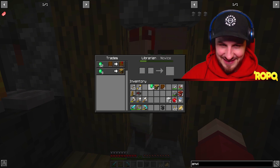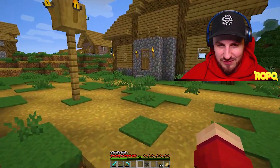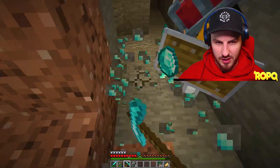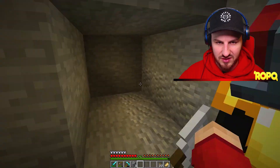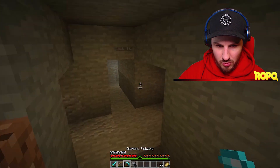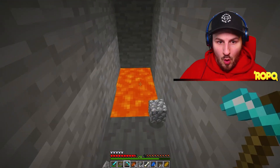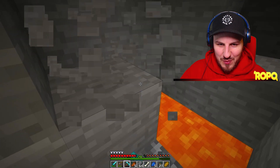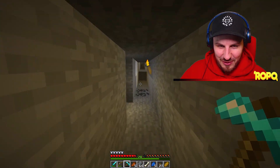Despite the chaos, Jack finds a huge diamond haul — diamonds for days! He's got 27, then 29 — it's insane. We count up six veins hit, and between us we have 47 diamonds total. Full diamond armor for each of us is looking very achievable.